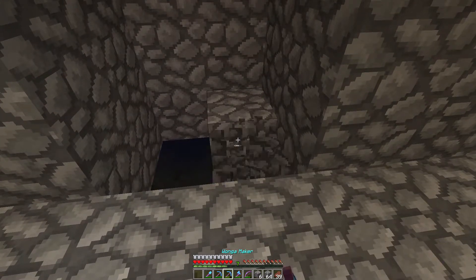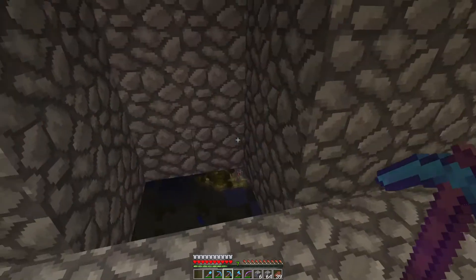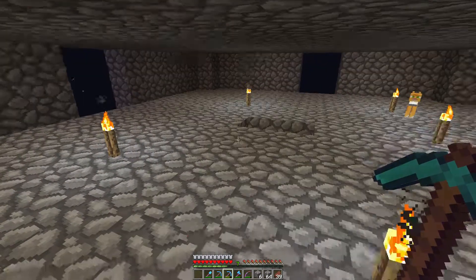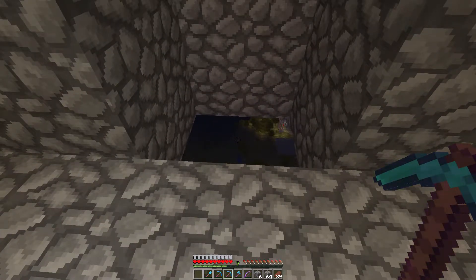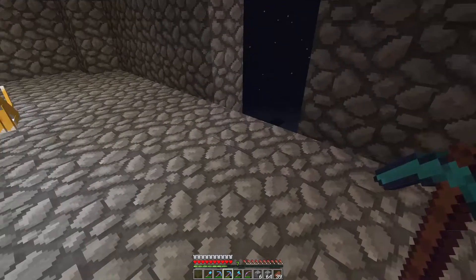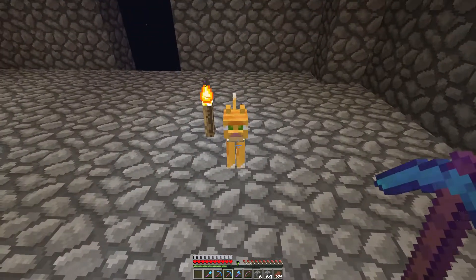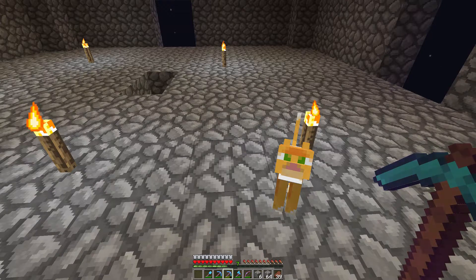We're going to get some trapdoors and sit them there and on this side - that makes it look like a full block that the creepers can run onto. They see those as full blocks, run into the hole, fall down our chute onto the magma where we'll have some minecarts with magma pushed into them, and they'll catch all our drops. Hopefully we'll be in the money. We also need to go name our cat so it doesn't despawn.